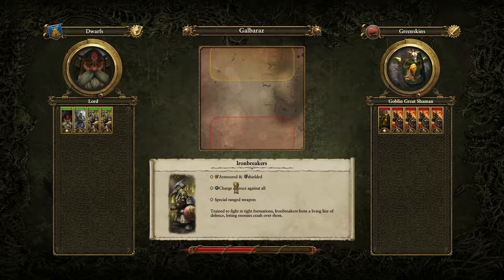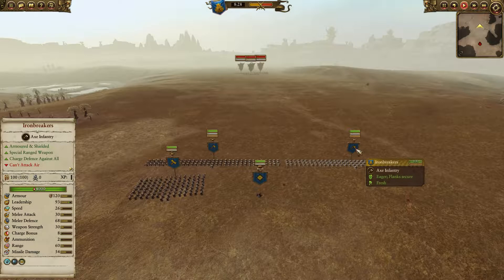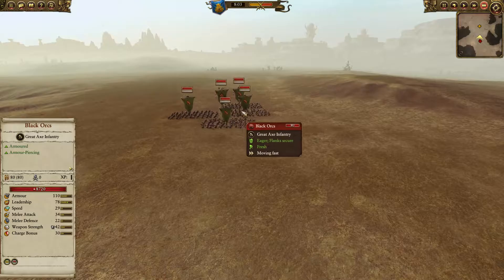Hi, this is High Templar with my new Total War Warhammer Mechanics video, and today we'll be talking about Combined Warfare. I'm leading Dwarves vs Greenskins. My Dwarf Army costs 3800 Gold — Iron Breakers and a single unit of Hammerers — versus 4400 worth of Black Orcs.